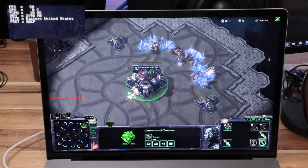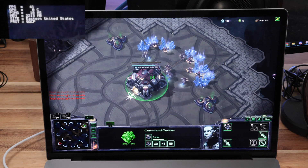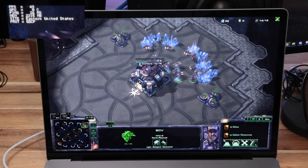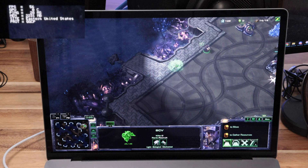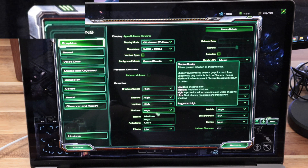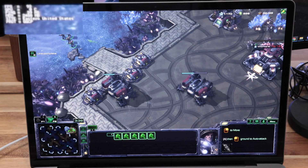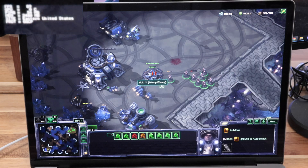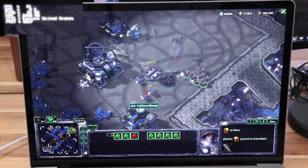The next game is Starcraft 2, also developed for Mac OS by Blizzard. This game is surprisingly difficult to drive at extremely high resolutions. At native resolution with all graphics settings on high, you're only getting around 30 FPS. But if you drop the shaders from high to medium, your FPS jumps up to 90 or almost 100 FPS. So the recommended settings are everything on high with shaders set to medium, giving a very enjoyable experience at 90 FPS.